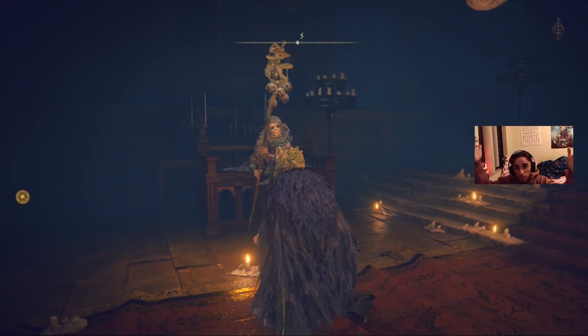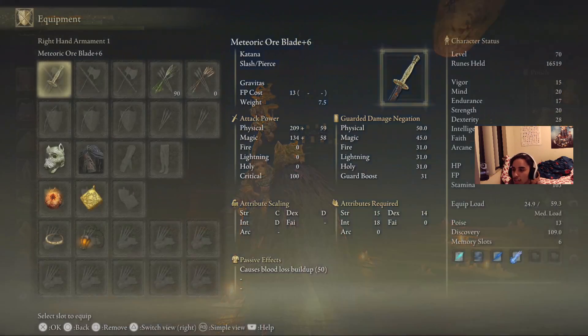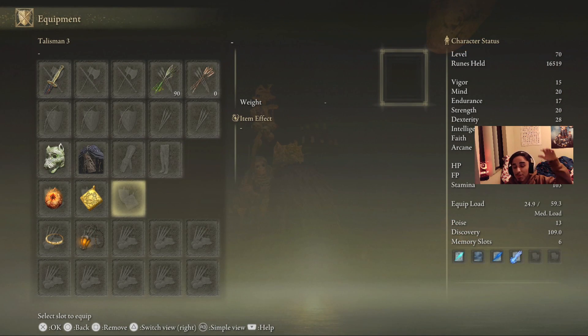Once you beat him you get your second Great Rune, and then you come back to the Round Table, talk to this lady, and boom — you got your third Talisman Pouch. As you can see I got the third one right here. I've been playing this game with only two pouches, but now we got a third one. That's pretty much how you get your third Great Talisman Pouch. Thank you guys so much for watching — like and subscribe, bye-bye!